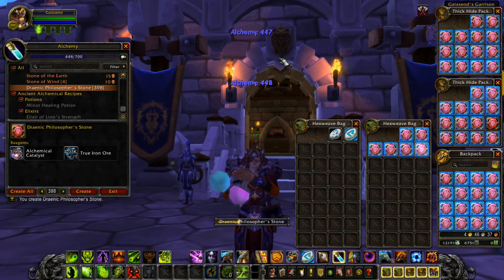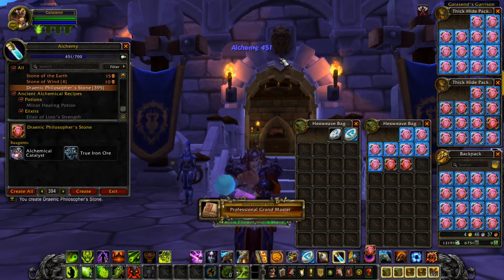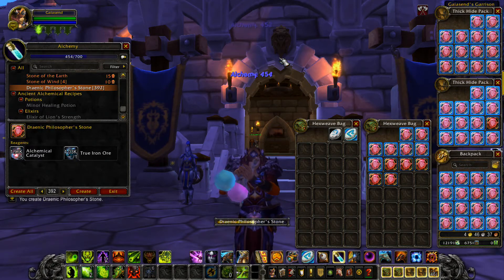That's amazing because these alchemy crystals are not bound to you. If you go to the auction house and look them up and people are selling them for three to four gold, buy them out. The reason why is because you're going to be making a profit of at least five gold.